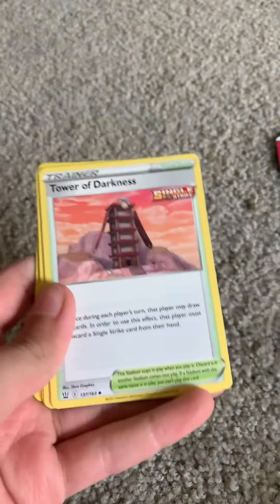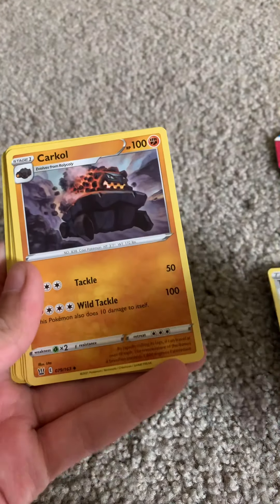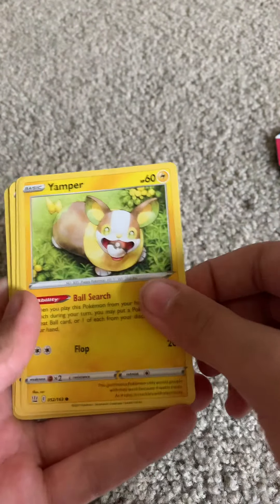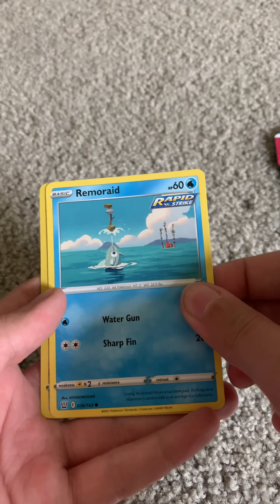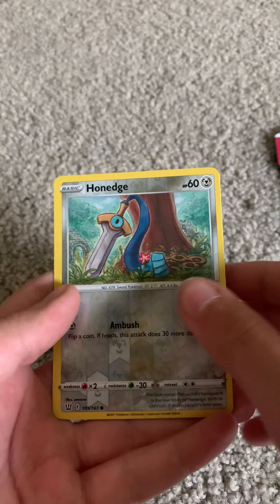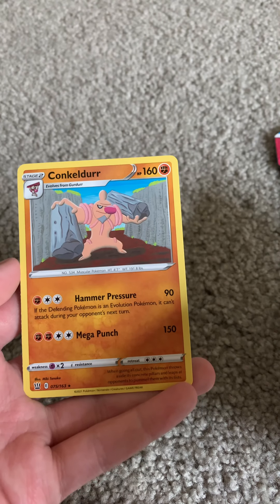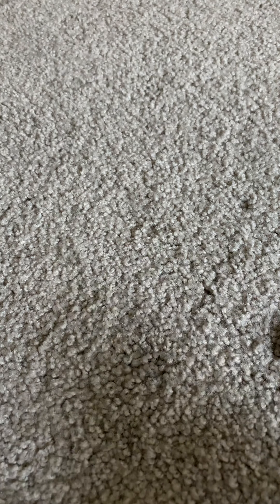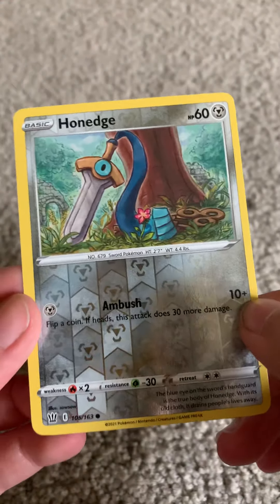Fighting Energy. Tower of Darkness. Corinna's Focus, which is a Rapid Strike — and that one was a Single Strike. Carcule. Scatterbug. Yamper. Lickitung. Zubat. Remorat Raid — I don't know. A Reverse Holo Han Edge. And a Conkeldurr — I really don't know how to pronounce those. I only know how to pronounce a couple. But this is the best one I got in this pack: a Reverse Holo Han Edge.